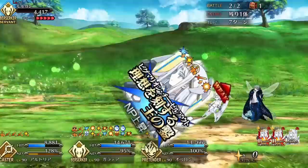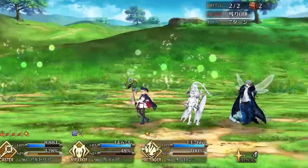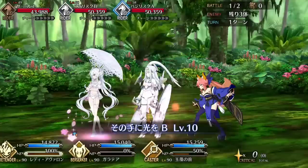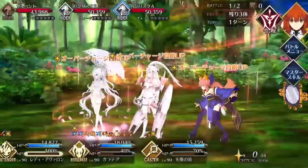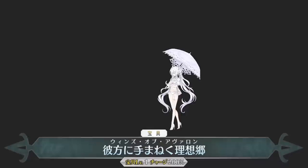Galatea's NP is a single-target arts attack that drains enemy NP charge and increases her own NP damage. The guaranteed NP damage buff stacks nicely with her arts buff to effectively give her a mana burst-level attack buff, but really the damage is secondary to this NP's utility. The NP drain is just incredibly strong in arts stall teams, which is kinda what Galatea is made for. Her Noble Phantasm also has very high refund after each use due to those high hit counts, so she can effectively spam or even loop her NP in most arts teams, continuously draining enemies of their NP charge and stalling them out for multiple turns, a lot like Archer Artoria.